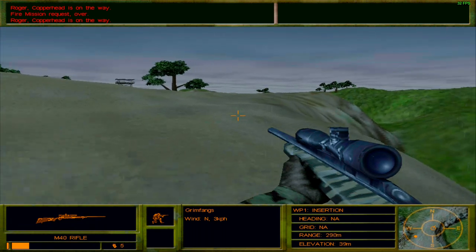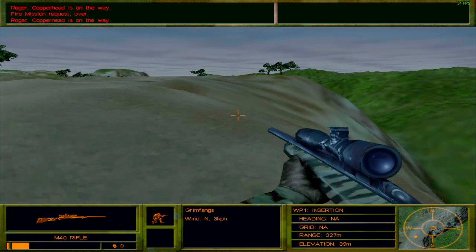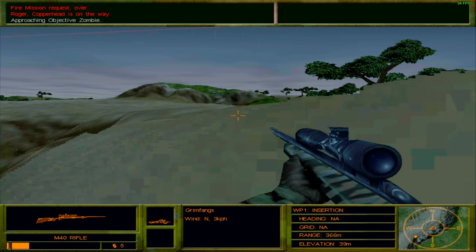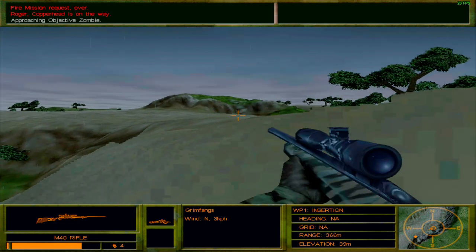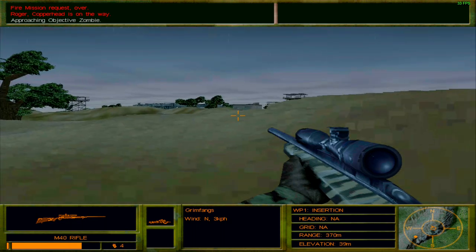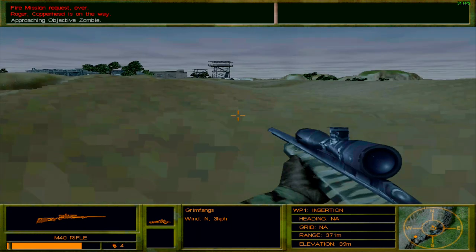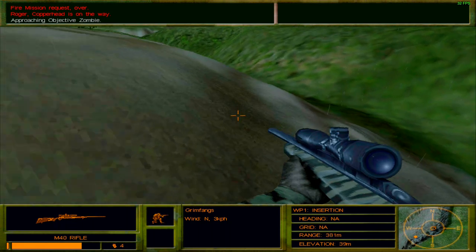I heard some people shooting at me from pretty close by. Another frustrating part about this mission is that it gives you literally no information about where the enemies are — all you can utilize is sound, and sound is a pretty bad indicator of where the enemies actually are. The only reason I'm proning here is to have some cover, because this is a pretty open terrain and I don't want to poke my head out and risk getting shot. At the same time there are hostiles there. I'm going to hug this side and run.